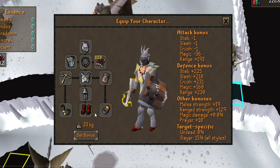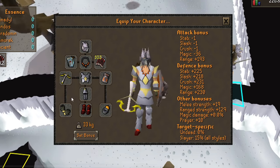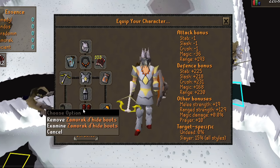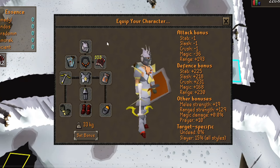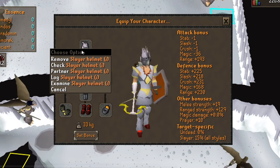Don't forget to add a piece of Armadyl d'hide to your setup so you don't get wrecked getting here. If you have some more cash to spend, you can upgrade to a Zaryte crossbow, Zaryte vambraces, Pegasian boots, and an elysian spirit shield or a dragonfire ward. If you want to try some Kree off-task, you can replace the slayer helm with a justiciar faceguard or a Verac's helm.